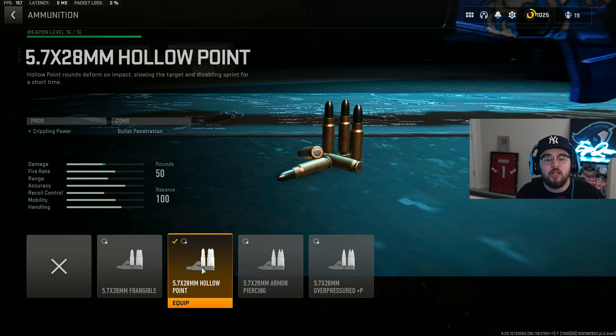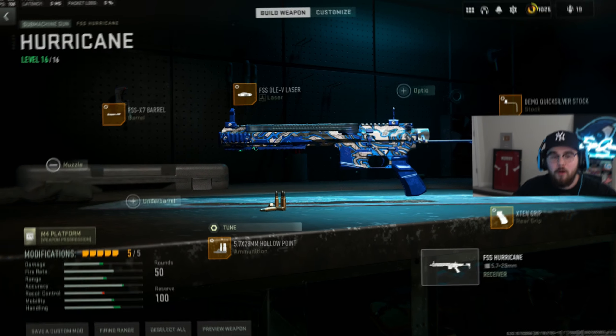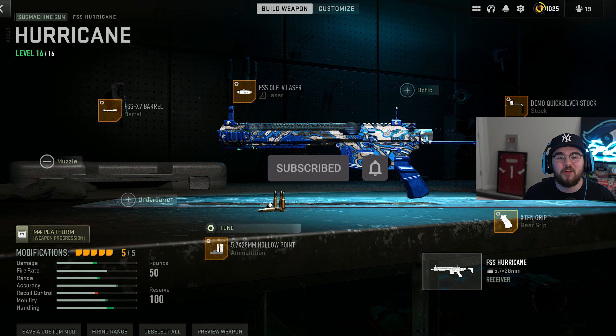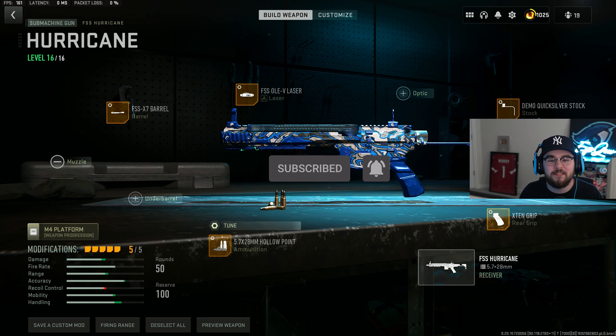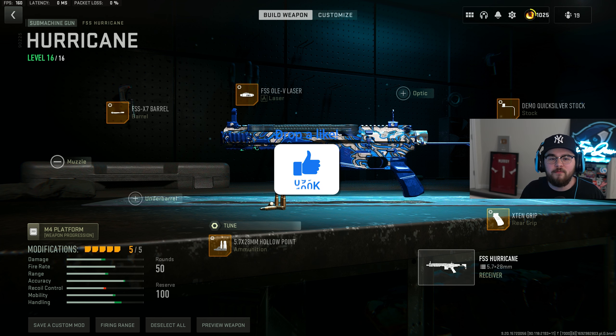For the tuning on the rear grip I did plus 0.16 for recoil steadiness and negative 0.29 for sprint-to-fire speed. For the last attachment we're tossing on the Hollow Point ammunition giving you guys that crippling power — it makes people's screens look crazy and they can't run. For the tuning on the ammunition I completely maxed it out for damage range and bolt velocity. That's my full build for the FSS Hurricane SMG in Warzone 2 Season 5.